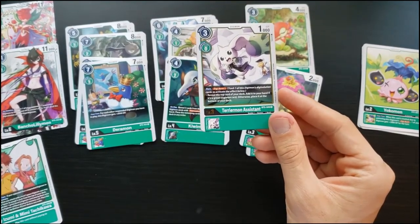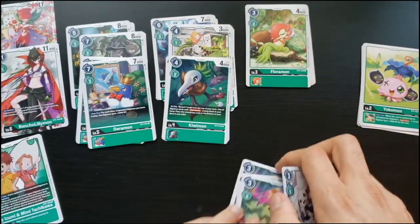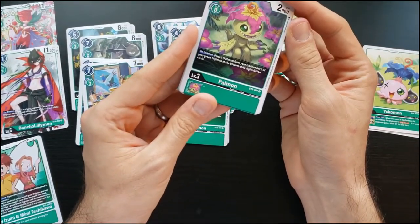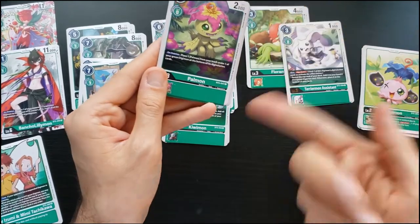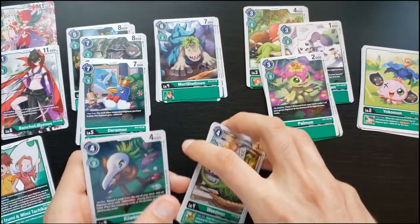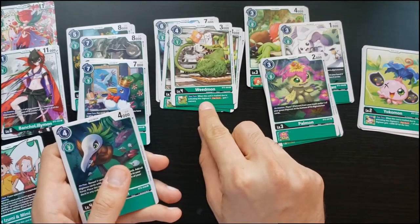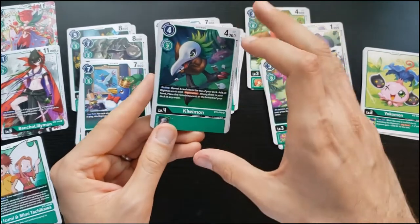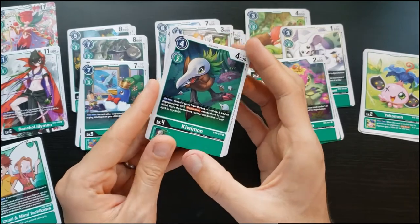I do have Floromon, which is a vanilla. Palmon is nice: on deletion, place one Palmon from the trash under one of your green Digimon at the bottom of their digivolution cards, helping feed Digiburst. Mori Shellmon is a vanilla. Weedmon: when Digibursted, gain a memory — that's nice. Another card reveals three and looks for Digi-absorption, which taps something else to make digivolution cheaper.